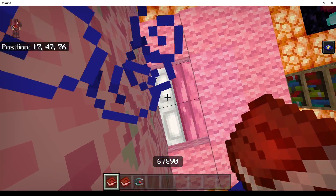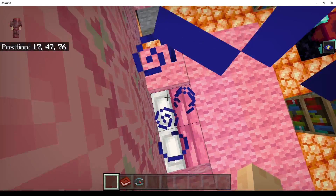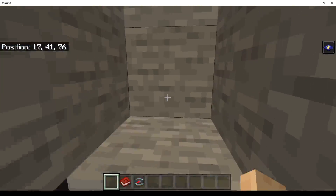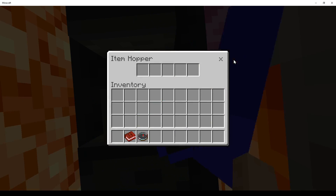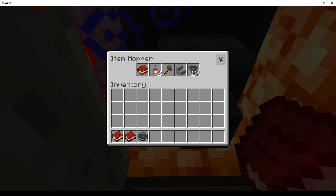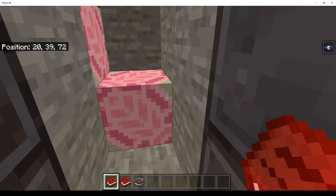Chicken farm. Bedroom — you just throw a six, seven, eight, nine, ten right here. Chicken farm. Secret bunker. Armor equipping station. Ender chest. Empty chest.